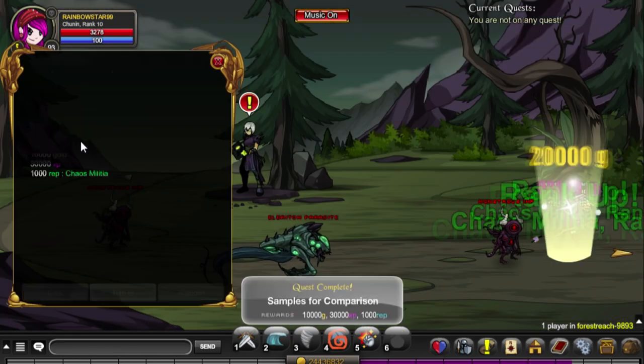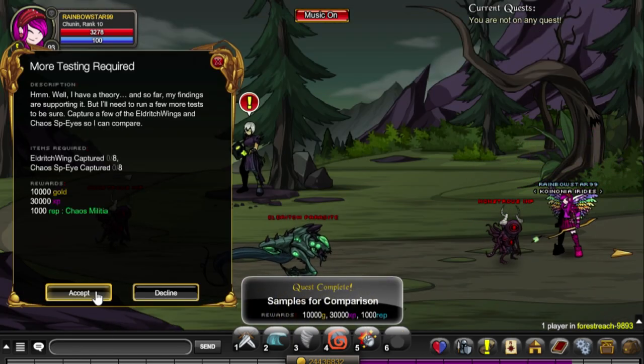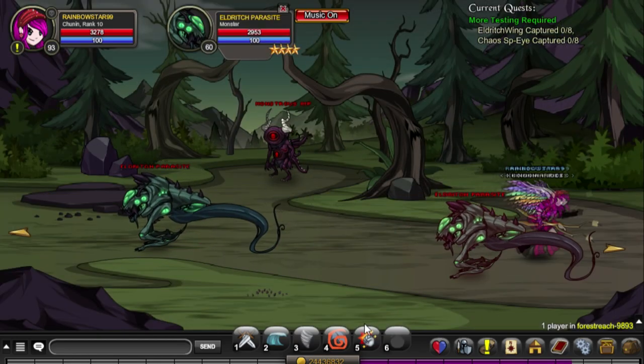For the next quest, we will be killing the eldritch wings and the chaos spy eyes.